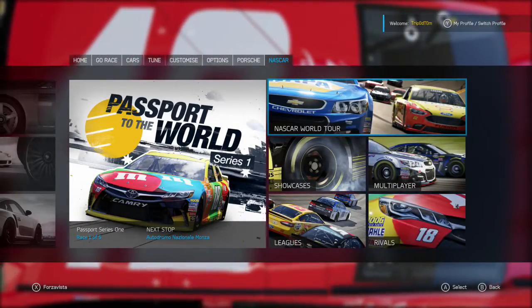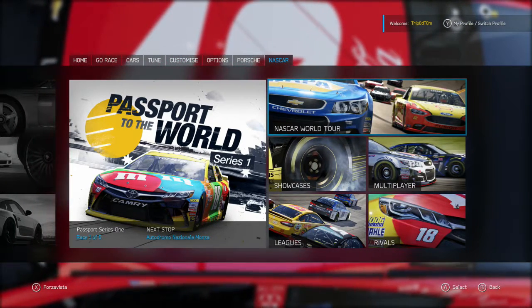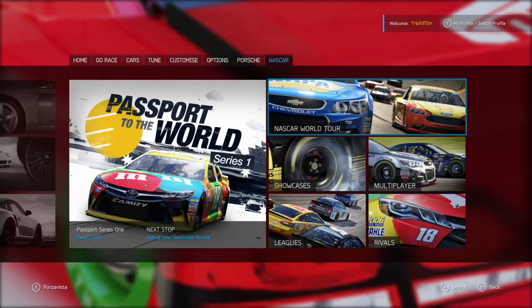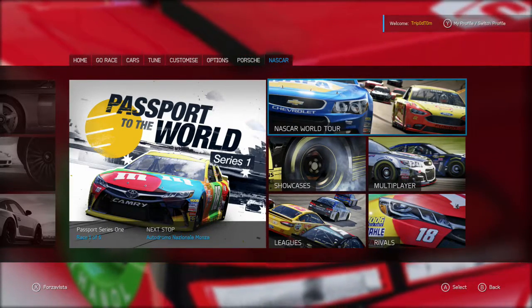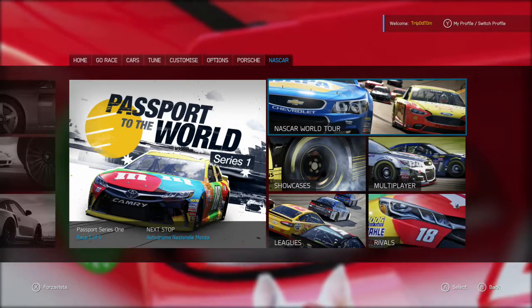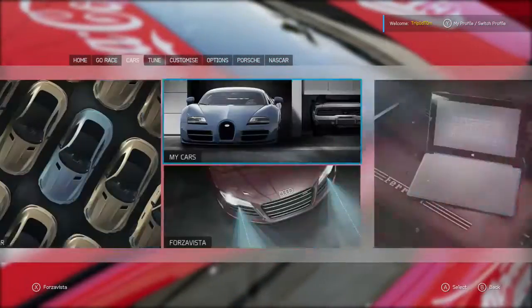So yeah, I kind of got no choice but to go without it. Anyway, this achievement is for driving 50 miles in Chip Ganassi Racing NASCAR models. Obviously you need the NASCAR DLC installed, and it will give you all the required cars for free.